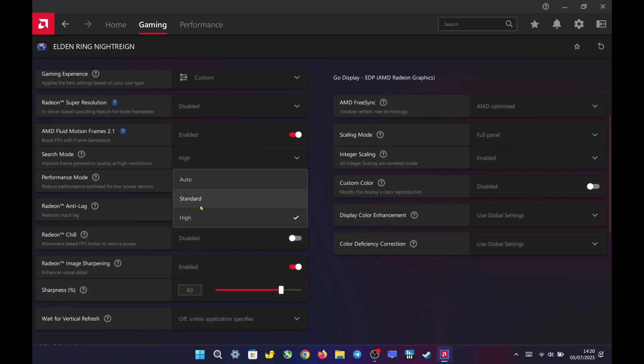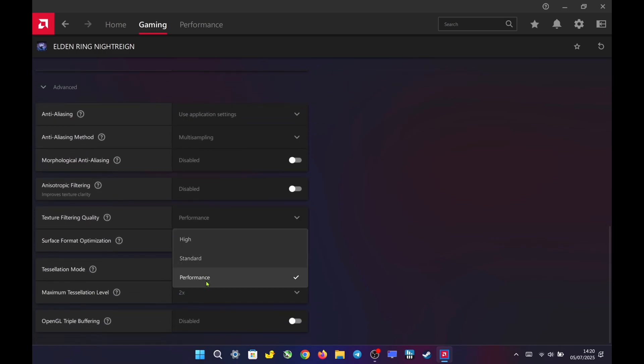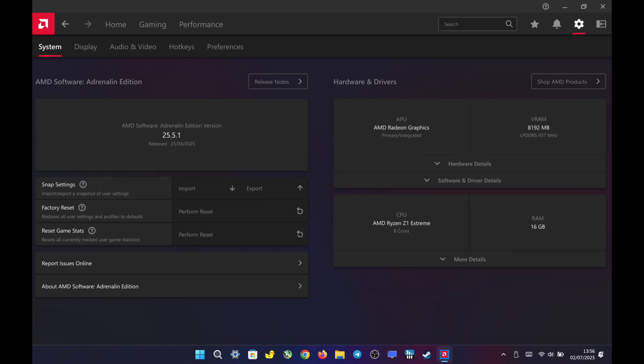In the AMD Adrenaline Per Game settings, I set AFMF 2.1 to High in Quality, with Radeon Anti-Lag enabled. I also enable Integer Scaling and set it to Full Panel. Radeon Image Sharpening is set to 80% Sharpness, Texture Filtering Quality to Performance, Surface Format Optimization is enabled, and Tessellation Mode is set to Override at 2x. These games are being tested on AMD Driver 25.5.1.